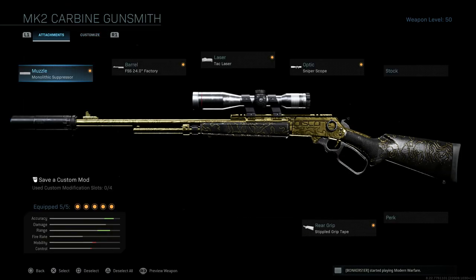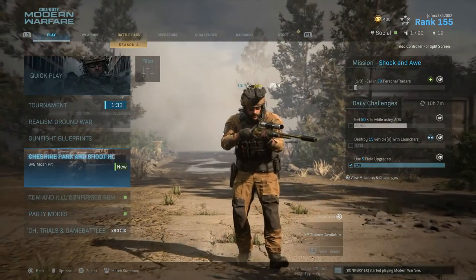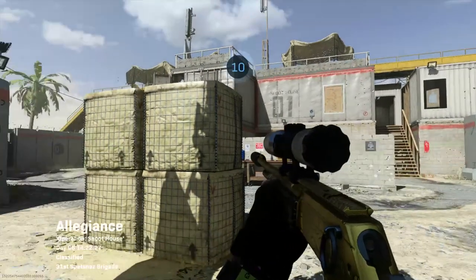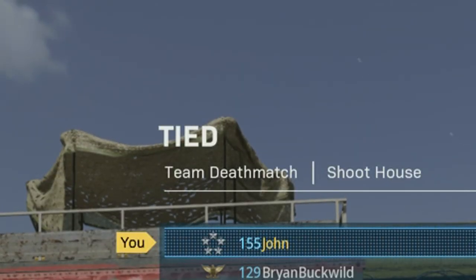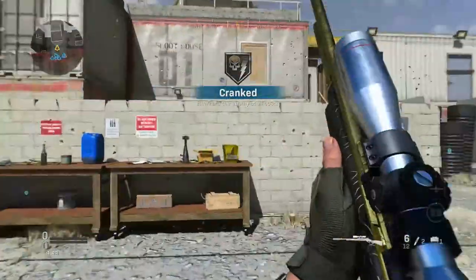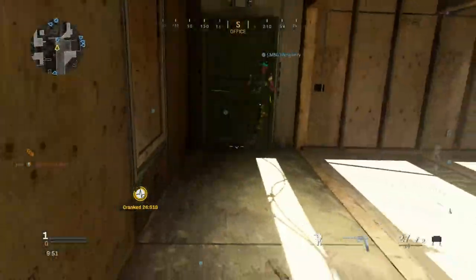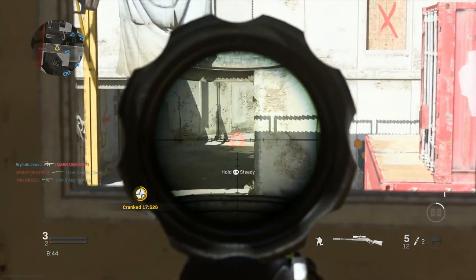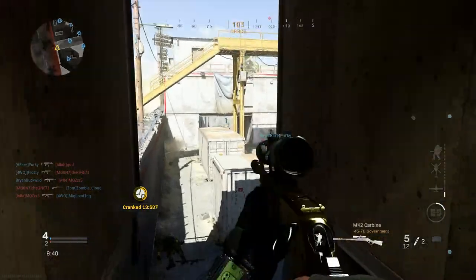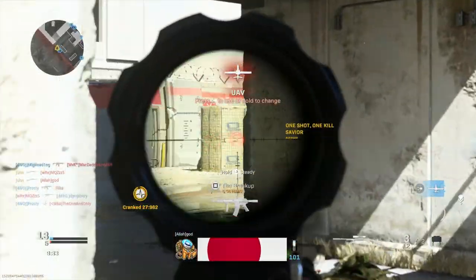We're going to use the same class for our second and final game. I'm thinking about playing Cheshire Park or Shoehouse 24/7. Here we are on Shoehouse for Team Deathmatch — wait, it's Cranked! Here we go again — 3, 2, 1 — there it is! We already got one kill. Let's get ready, but I can't forget this is Cranked, so if I stay too long without getting a kill it's going to backfire. This is already looking dangerous.